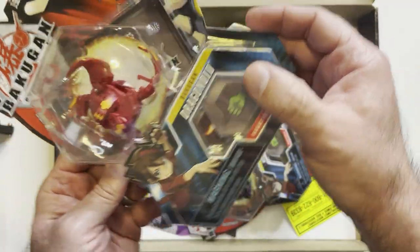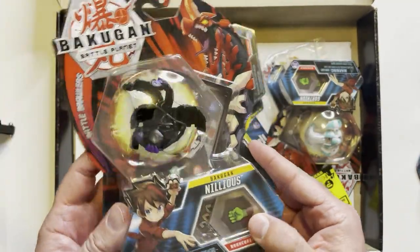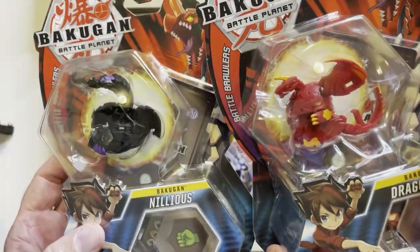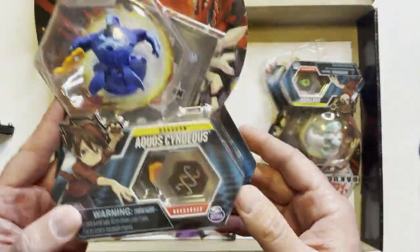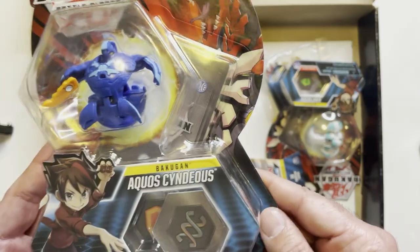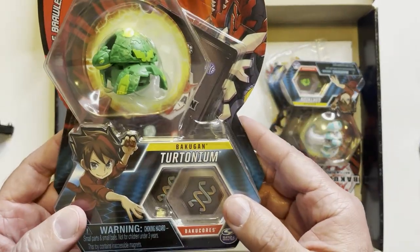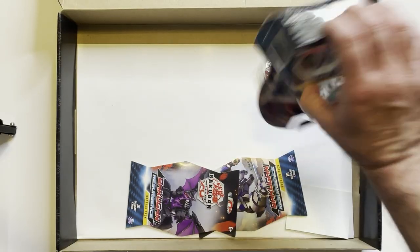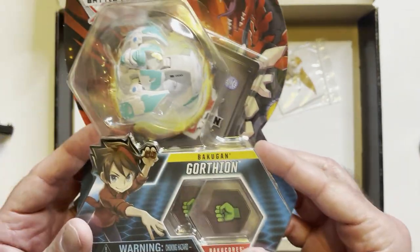We have Dragonoid, Nihilis — these dragons are kind of cool. I can actually tell what they're supposed to be, like a two-headed dragon. Got the red dragon, and there we have Aquos. Then there's this water guy — Sydness, or Sydious, something like that — and a turtle called Turtonium. And then we have Gorthion, which looks like a robot.